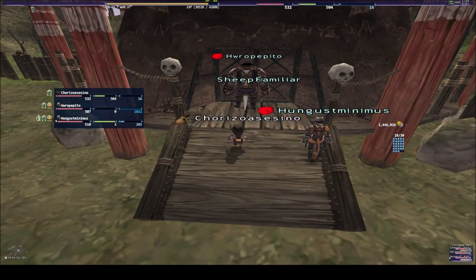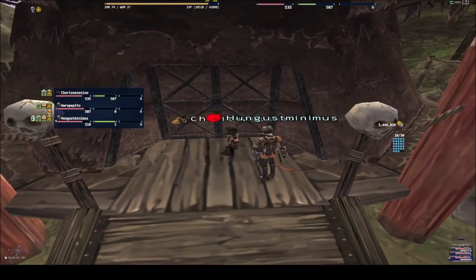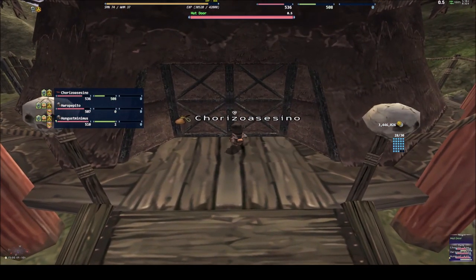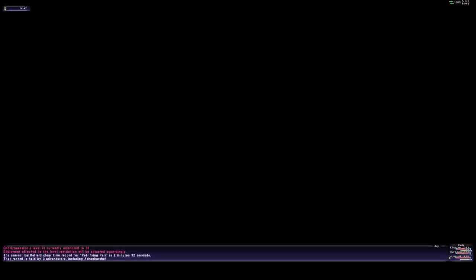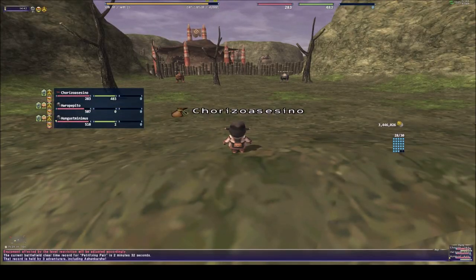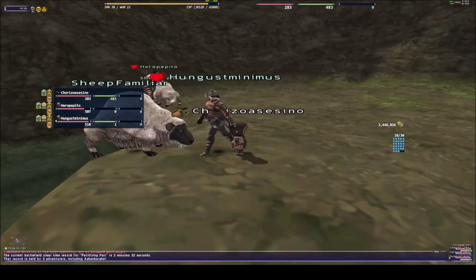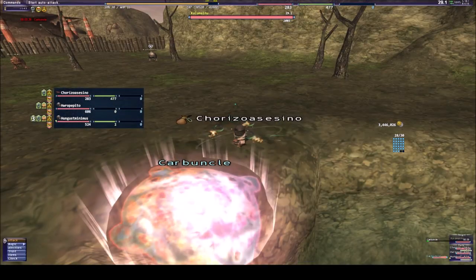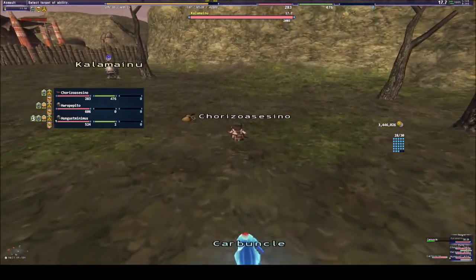Hello ladies and gentlemen, today we have another video. This time we're going to do the Petrified Pair. For this one we're going to use two Beast Masters and one Summoner. We need to kite the monsters. The drop for the boots is not really a big problem — we just did three of them. We need to do the Bounding Boots, that's what you need. The fight is about to start.